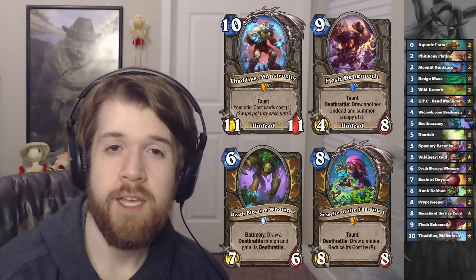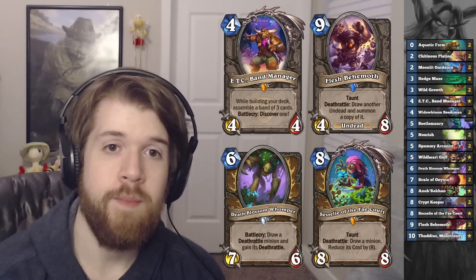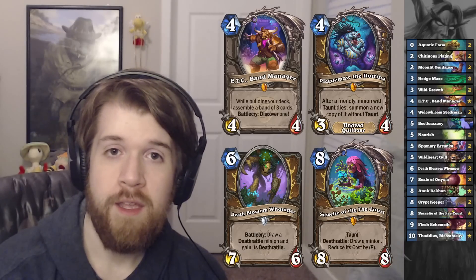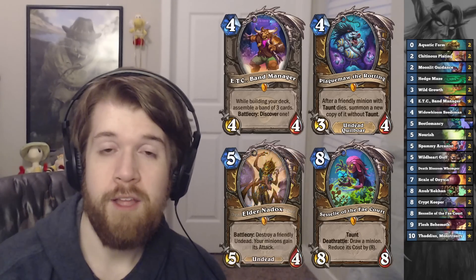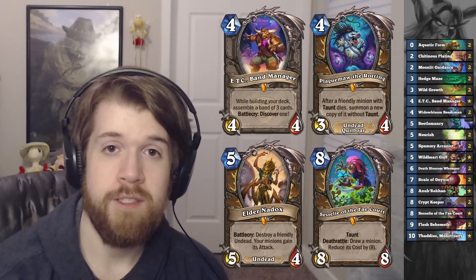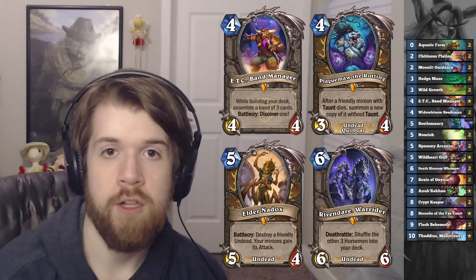So a lot of big undead and deathrattle stuff to cheat, and that's where ETC comes in. Inside the ETC I've got three really powerful undead minions, but they're minions that aren't necessarily that great to be hitting with Flesh Behemoth. We've got Plague Maw the Rotting - anytime a friendly taunt minion dies, you resurrect it without the taunt. We've got Elder Nadox, who destroys a friendly undead minion and gives its attack to all friendly minions - at best that's an 11-damage Bloodlust if we hit Thaddeus with it. And finally we have Rivendare War Rider, who is a win condition all on its own.